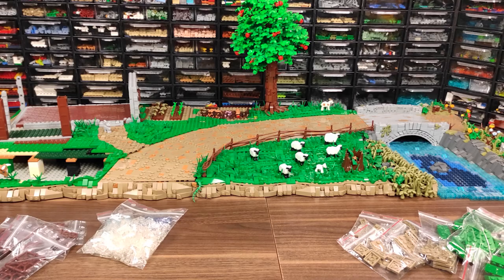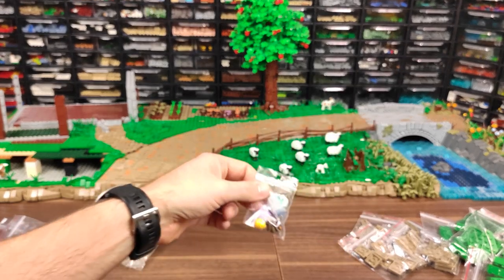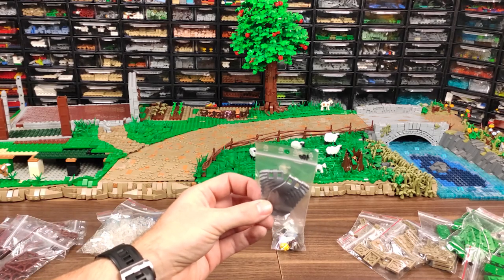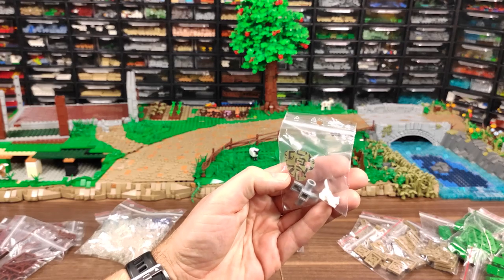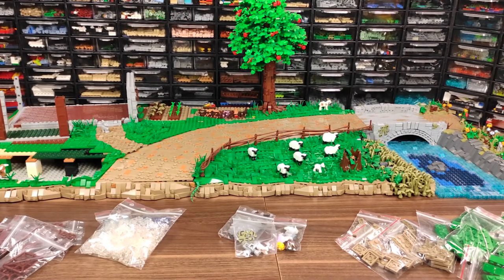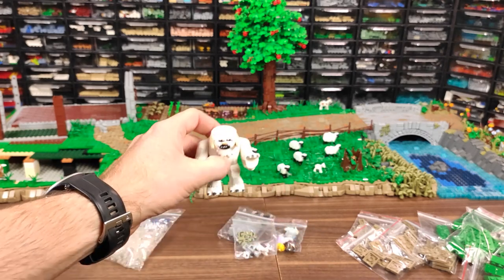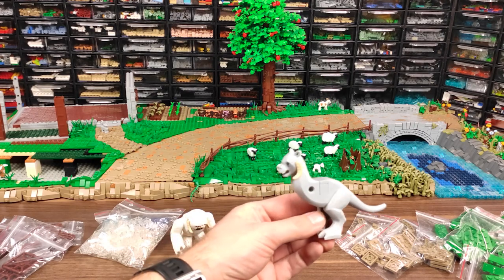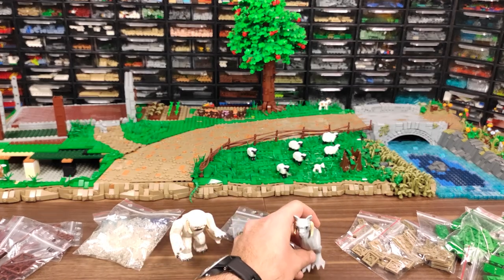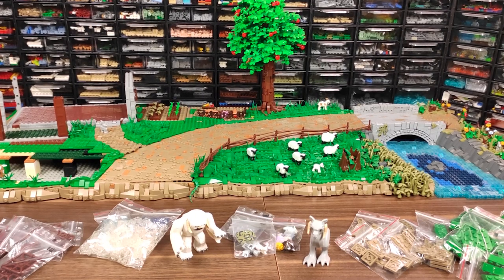I just couldn't resist some interesting minifig parts like these elf hair pieces, a pair of flat silver wings, and some other random but definitely fun pieces. But the things I just had to buy were these fellas right here, which the seller had so cheap that I just had to get them. I will just need to buy dark grey horns for the wampa and hands for the tauntaun, but still it was a bargain I just couldn't pass on.